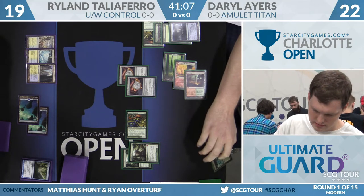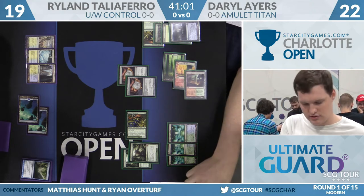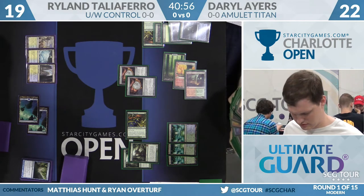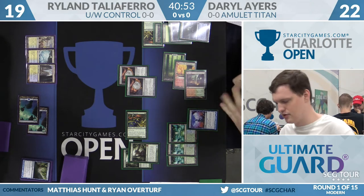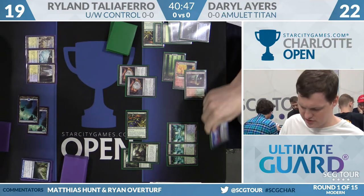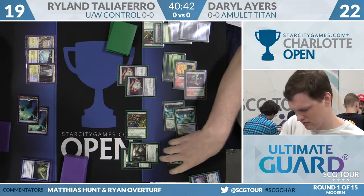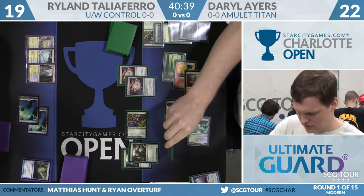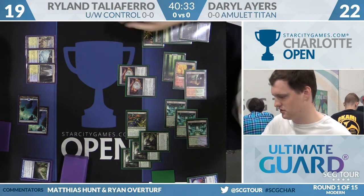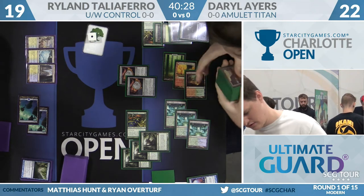Casual 16 damage coming in. He untaps both, floats mana, gets a Tolaria West, transmutes. He's going bigger still. That's a cool trick with the deck — when you tutor up Tolaria West, you make the two mana, pick it up, and transmute it off the mana that it itself generated. Really fun stuff happens like this with two Amulets. There are some transmutes for Pact of Negation. Picking up the Pact is nice here because with the mana Ryland has up right now, he can maybe counter one of these Titans. So Daryl casts a third Titan — now that he has the Counterspell back up, this is a strong situation. Supreme Verdict can still get him.